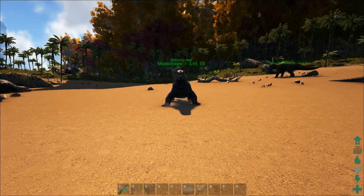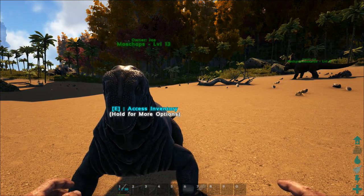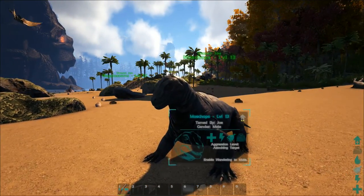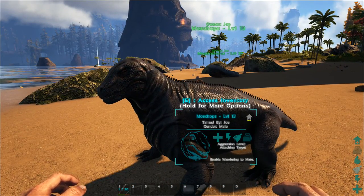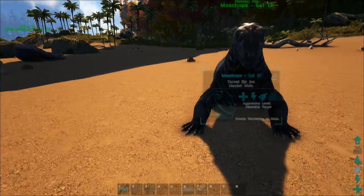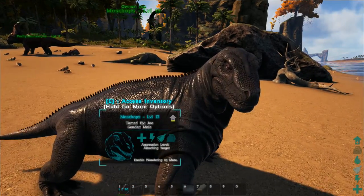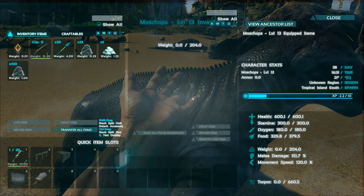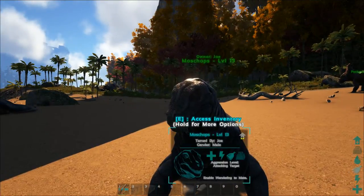Some things you need to know about the Moschops: if you are in any sort of danger — fighting a dodo or even a Dilophosaur, which does aggro against you — this guy will not defend you. It will run away because that is what the Moschops is: a skittish, afraid dino. Even when tamed and on your side, it will not attack the creature that's attacking you. It will not defend you. It will run away because it's a little scaredy cat.